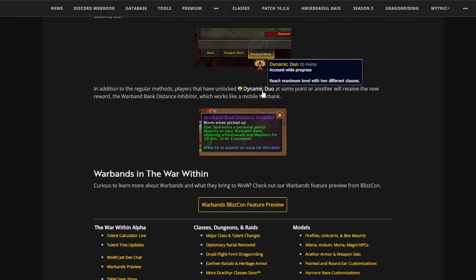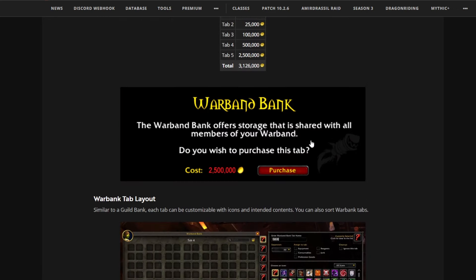In addition to regular methods, players that have unlocked Dynamic Duo — which is very easy to do, basically reach maximum level with two different classes at some point — will receive a new reward. The Warband Bank Distance Inhibitor works like a mobile warbank, acting as a personal portal directly to your Warband Bank, allowing withdrawals and deposits for 10 minutes. It has a cooldown of three hours.